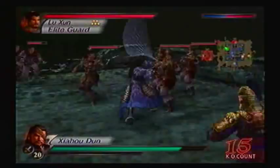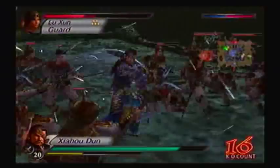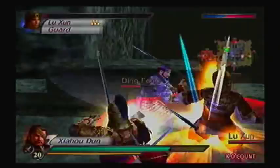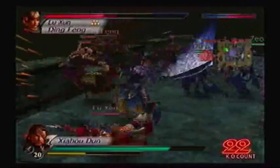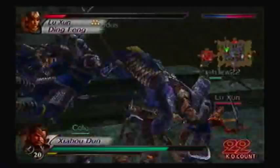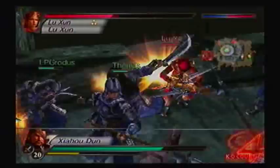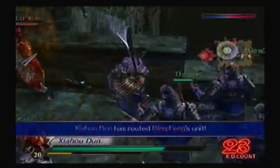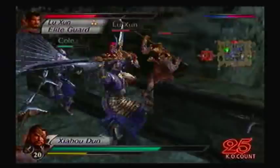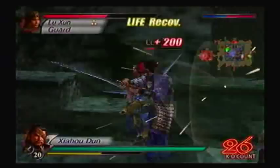Don't get knocked off, Xiahou Dun, thank you. If Lu Xun gets knocked off, that'll just buy a few seconds of not having to deal with him. I wonder if he actually did get knocked off, because I don't really see him behind me. I don't want Ding Feng knocked off the wall because I can beat him. I think one of my bodyguards or pawns got him — good. Once we take out Lu Xun's forces, then I can just go around the other side and deal with the other opponents.